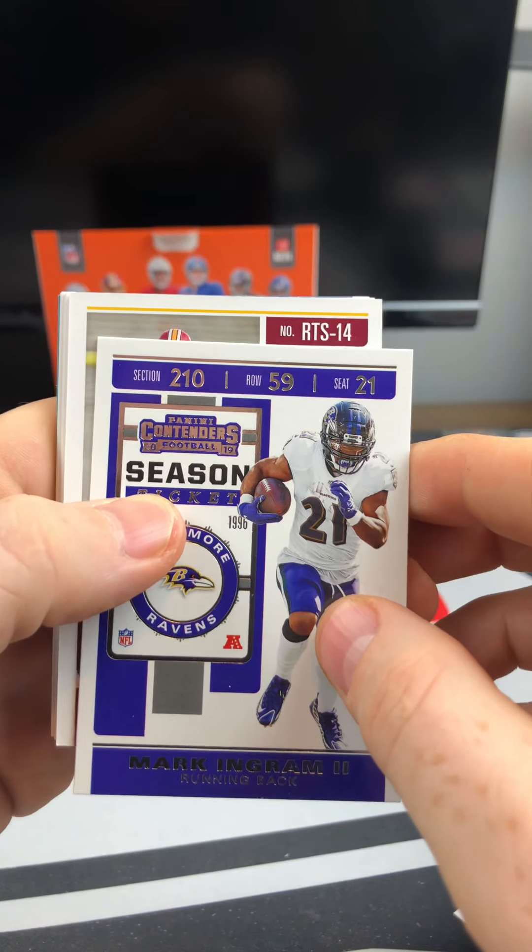I believe our release date for the Hobby Boxes is January 3rd, so these retail ones are definitely going to be out a little earlier for us to open. Jordan Reed, Odell Beckham, Luke Kuechly. And there's MVP Contenders — Carson Wentz, AJ Bouye, Chandler Jones, and Evan Ingram. At least we'll have these to open during our holiday breaks.